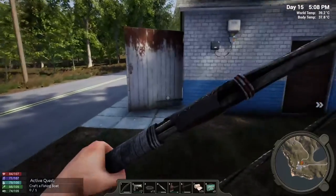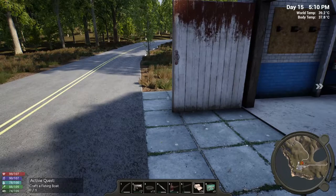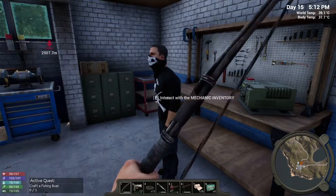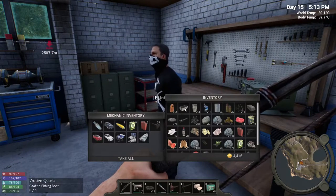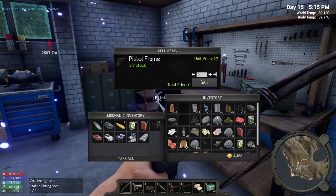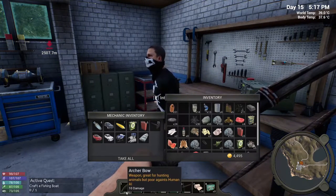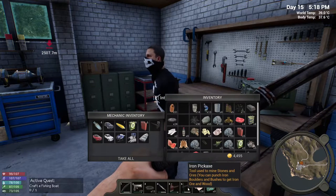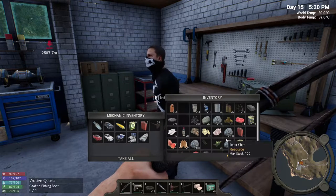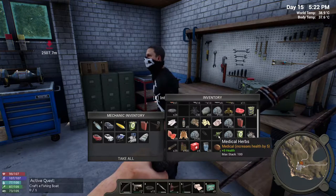There's a couple more things I can sell. I'm gonna sell the pistol parts — look, I don't use the pistol much, but the bow, hunting knife, axe, and pickaxe are the four things I use most so I end up making way more of those. I think that's it — we're at five hundred and five short of the goal.